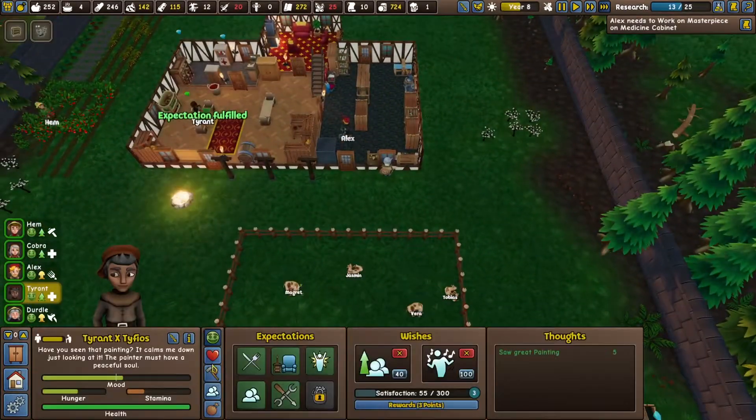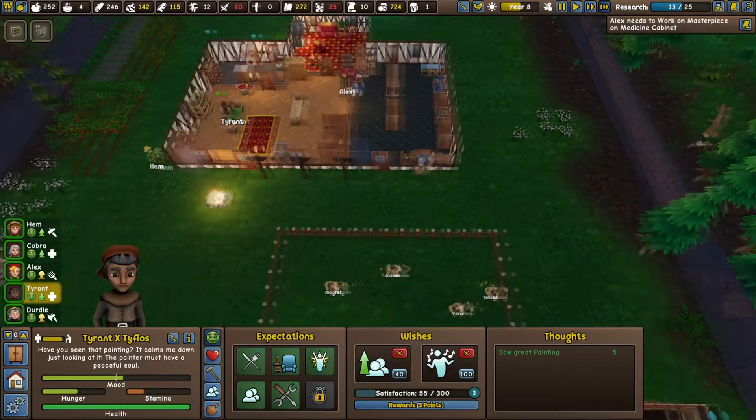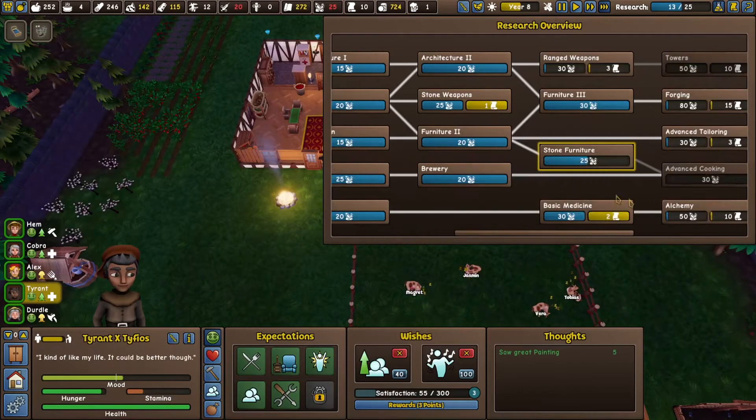Now hold on, do you need a skill to be able to use a frickin watering can? Appears not. We are currently researching hot stone furniture.